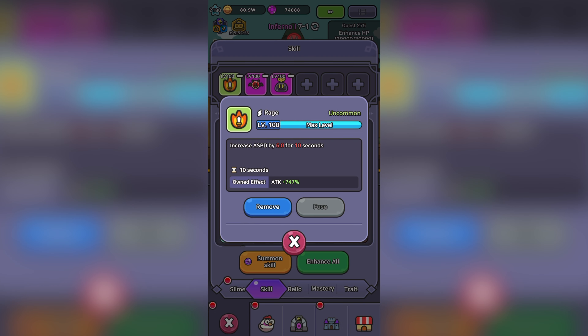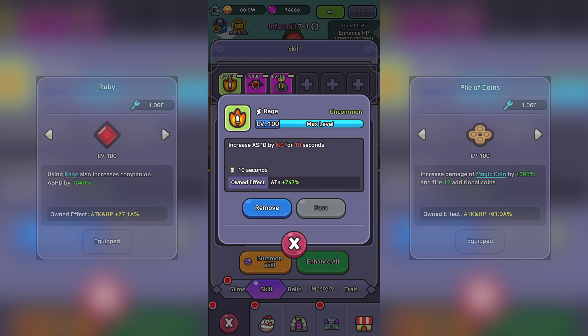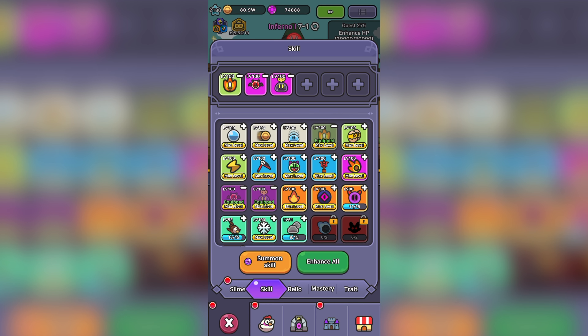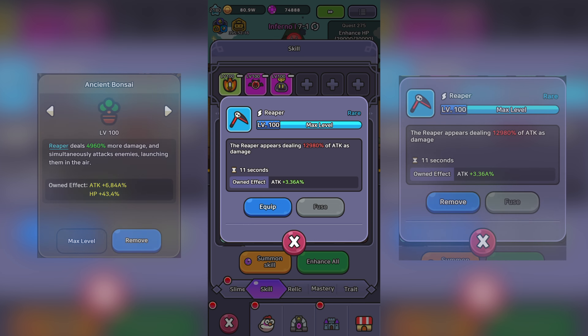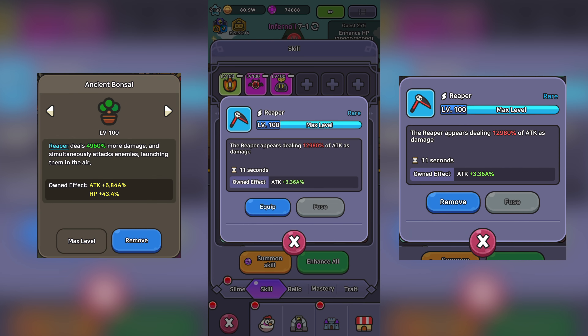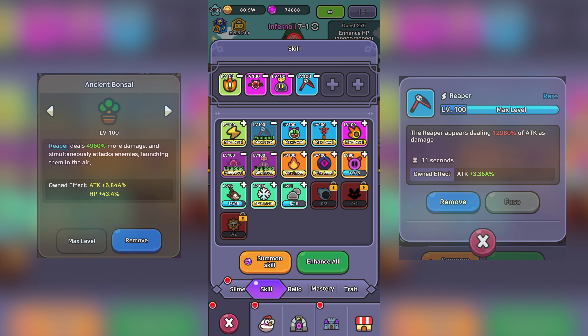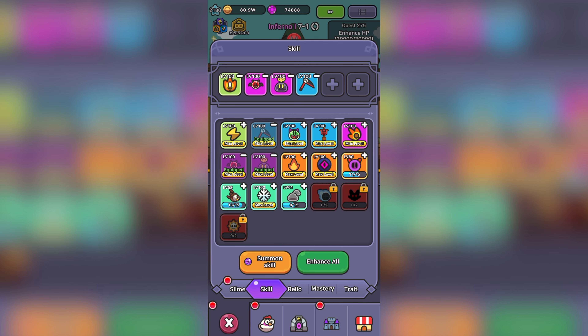Always use Rage and Coin Toss, as their relics are easy to acquire and are skills I still use in late game. If you have Ancient Bonsai unlocked, use Reaper as your base skill with Rage and Coin Toss. For your other three skills, go with the method I mentioned earlier.